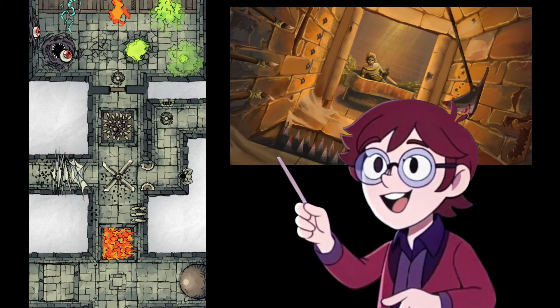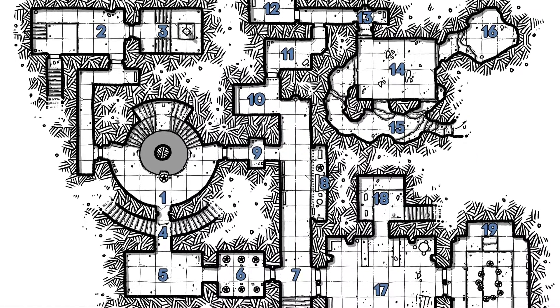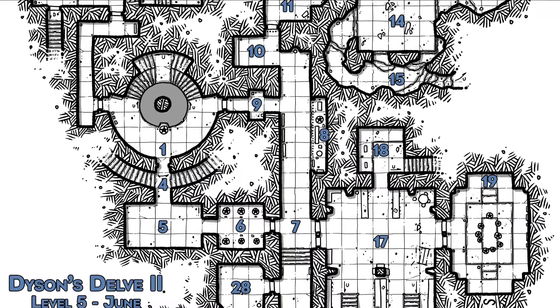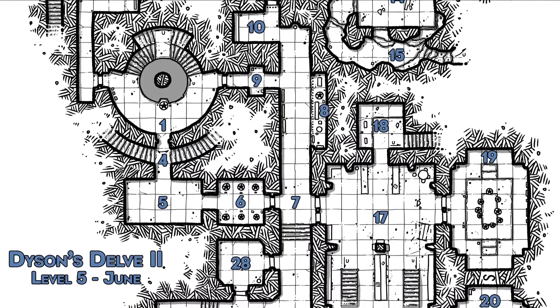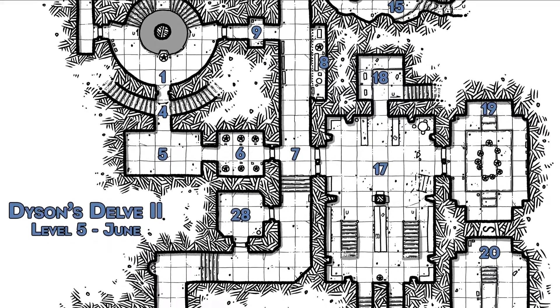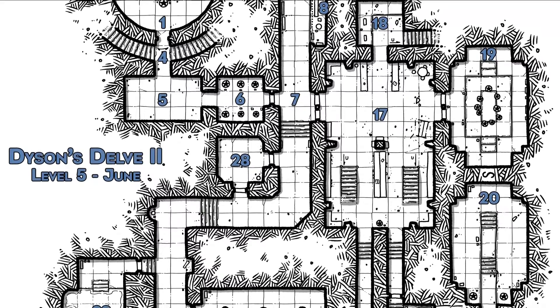Traps are a staple of any dungeon and mega dungeons are no exception. Get creative with your trap designs, incorporating both mechanical and magical traps that challenge your players' wits and reflexes. I love the traps from Paths Peculiar on Instagram — describing these to players and then showing them an image works really well as they are very creative. Use classics like pit traps and poison darts all the way to illusory corridors and shifting walls. I love to run trapped corridors, but I don't run them as a step-by-step trap, as this slows the game down and is also ruined by the find trap spell.